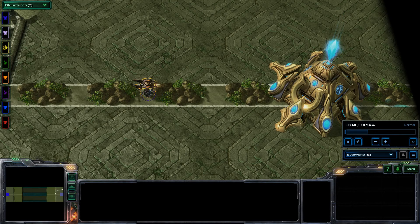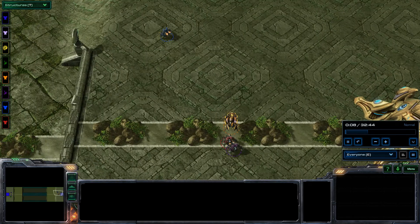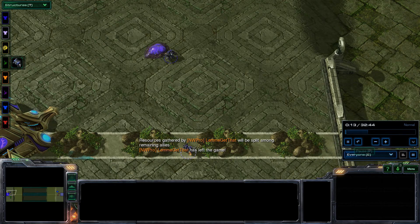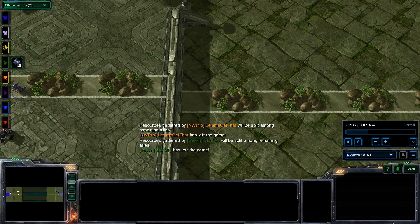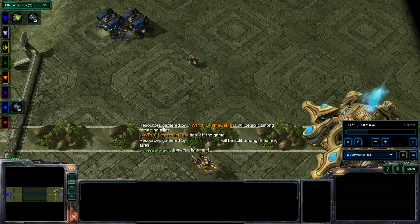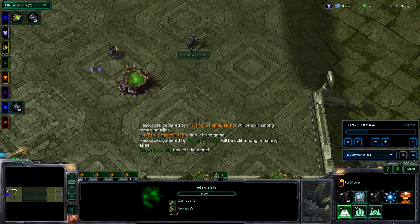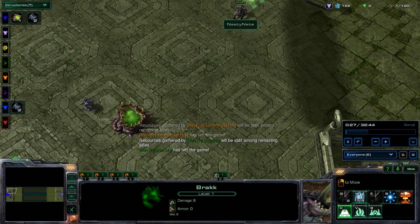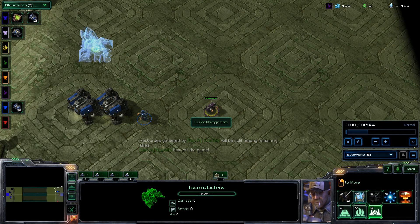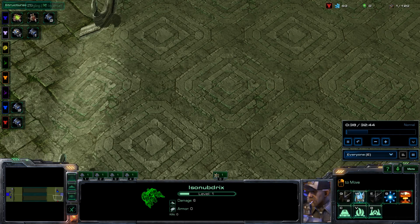Hey guys, here we got Nexus Wars StarCraft Heart of the Swarm, and here we got a really good game between two teams. We do have three people dropping off right at the beginning, but it makes a really good team with two people on the left side and three people on the right side. On the left side we have Dimebag Hell and Nasty Nate, and they're gonna play against myself, Luke the Great, and at the bottom, Acid Rain.